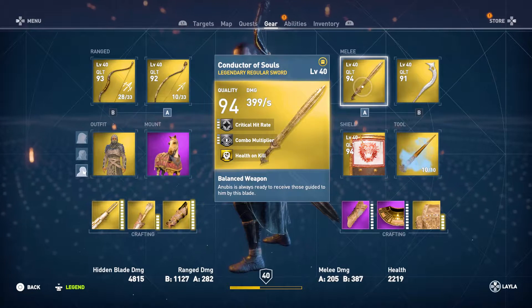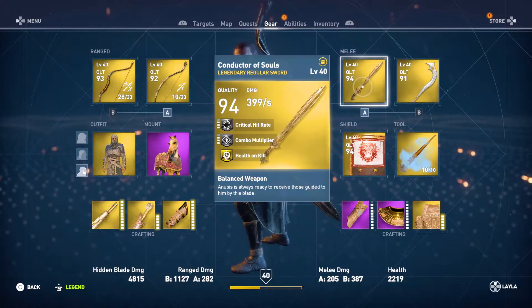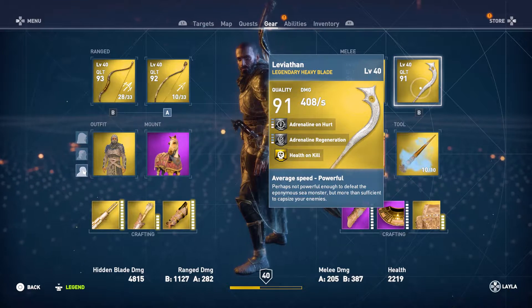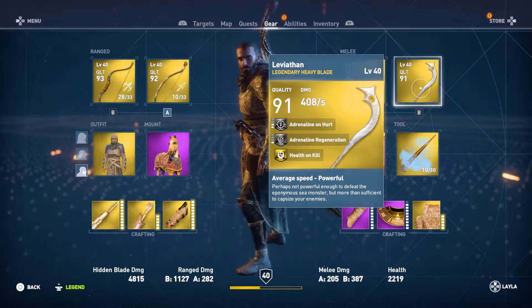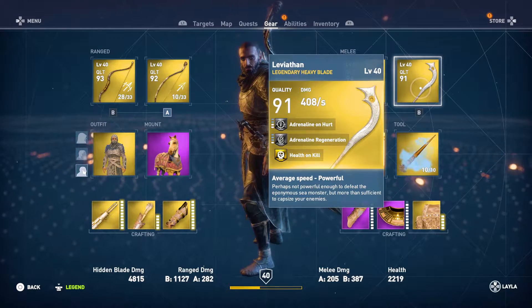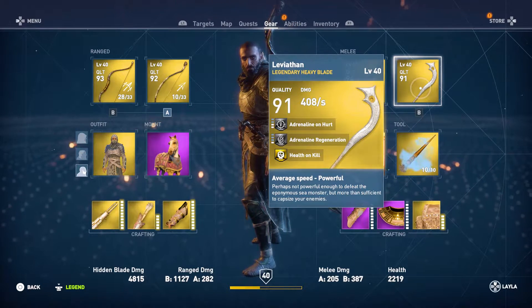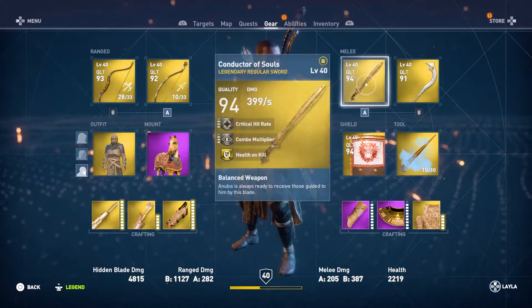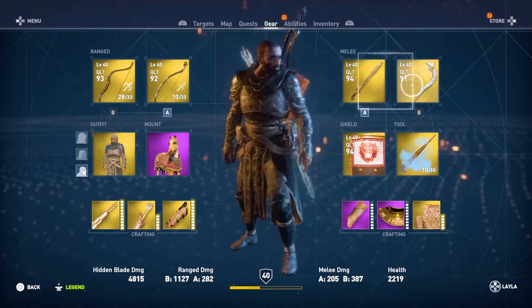The bonus on the Conductor of Souls is health on kill. The second weapon I'm going to be using is called the Leviathan. I got this from the other arena, which is the Crocodilopolis arena — it was a reward for one of the fights there. They both have health on kill, which I think will be really good to help me survive in this.